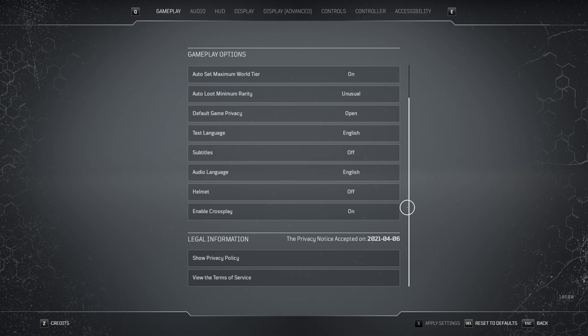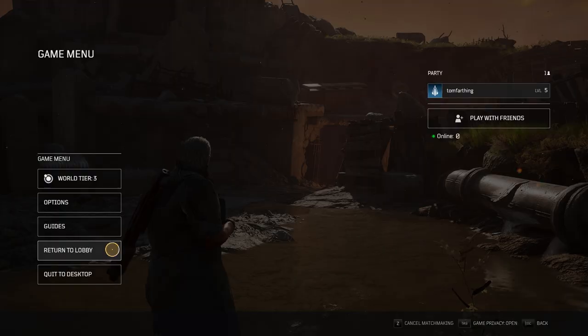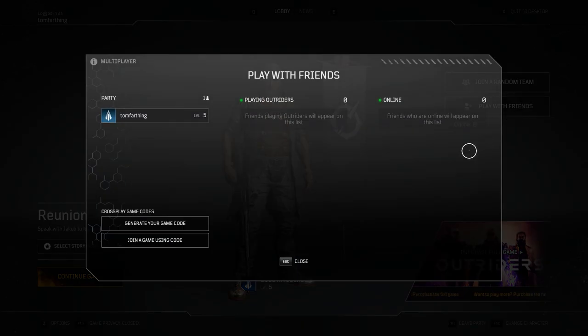Enable Crossplay is off by default, so make sure you turn it on. Then go back to the lobby and select Play with Friends on the right-hand side of the screen. In the bottom left of the next menu there will be two options: generate your game code or join a game using a code. If you're hosting a lobby, generate your game code and tell your friends what it is. If someone else is hosting, they just need to tell you their code. It's as simple as that.